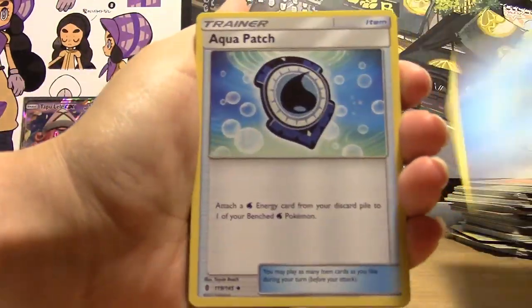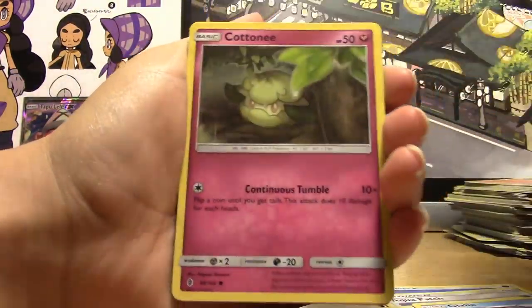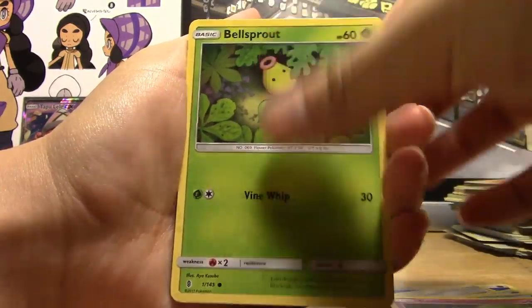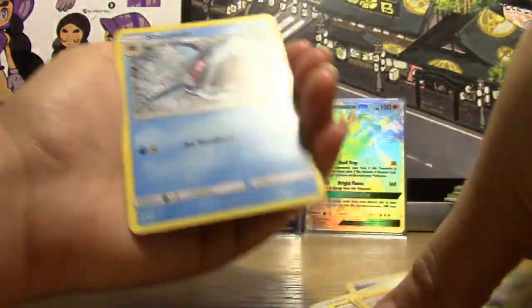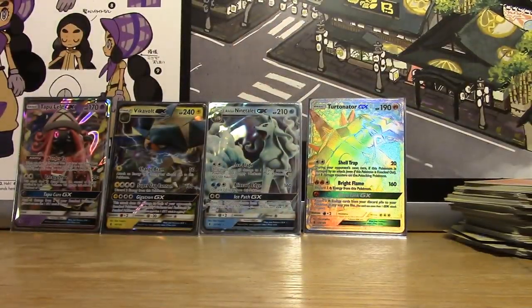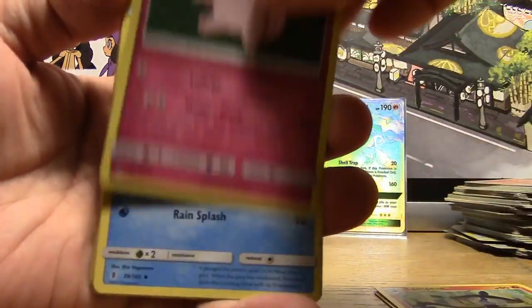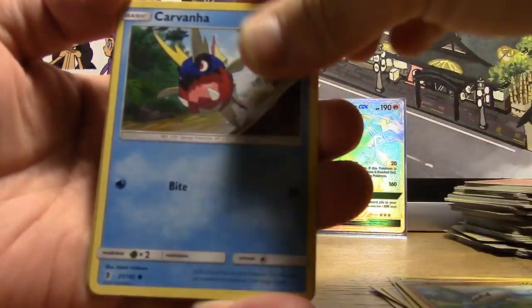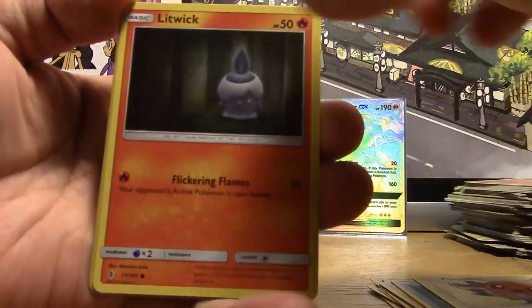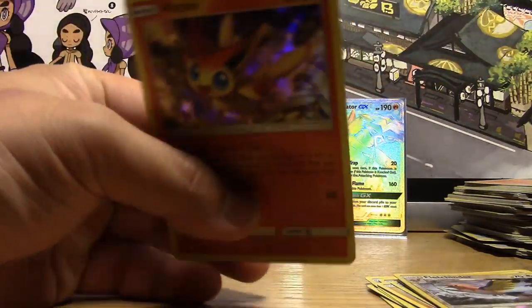Pack twenty: Water Energy, Aqua Patch, Enhanced Hammer, Glalie, Alolan Sandshrew, Cottonee, Bellsprout, Gligar, Alolan Geodude, Reverse Lampent, and a Regular Rare Sharpedo. Pack twenty-one: Psychic Energy, Lampent, Clefable, Marnie, Clefairy, Barboach, Carvanha, Fletchling, Litwick, Reverse Fletchinder, and a Hollow Victini — I'm sure you'll like that one if you like reverse rares.